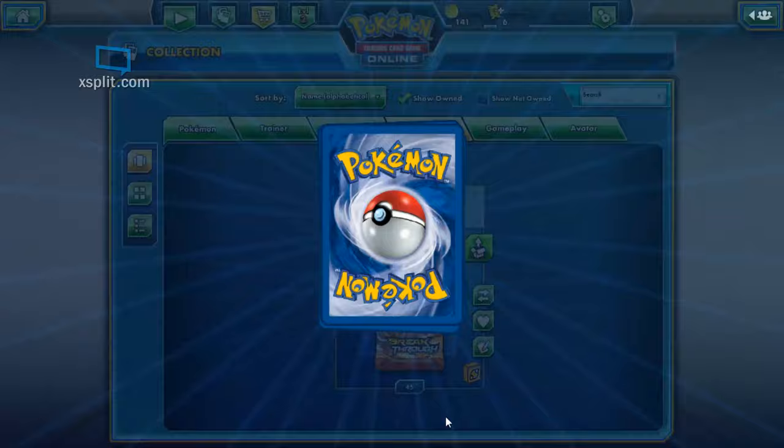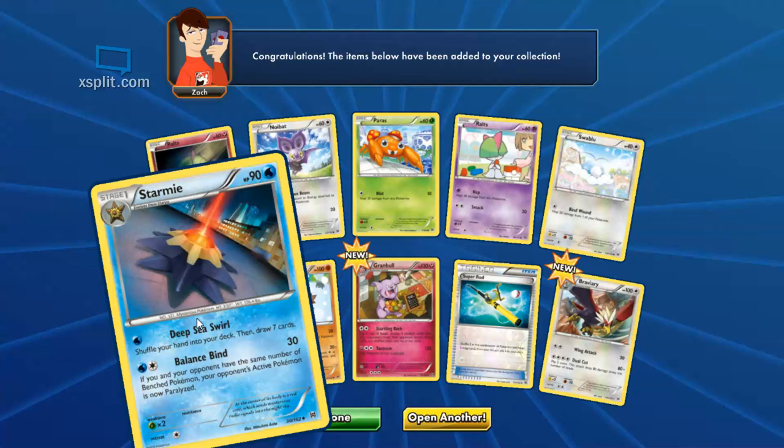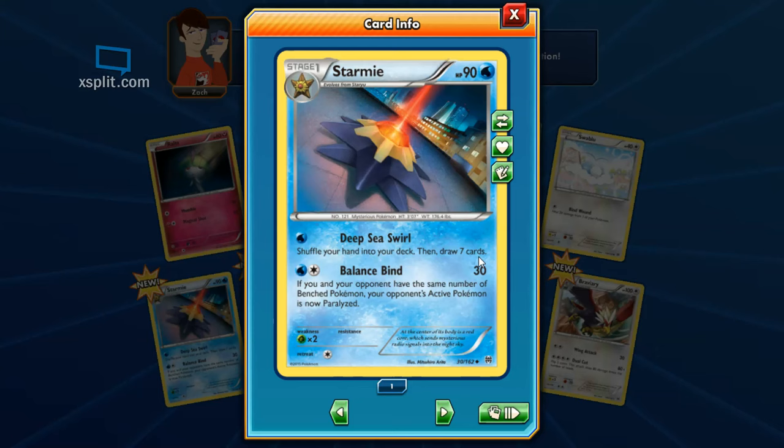Let's go for the next pack. We've got Starmie with Deep Sea Swirl — shuffle your hand into your deck then draw seven. That could get crazy — like, I don't have the cards I want this turn, just shuffle them back and draw seven more. Balance Bind for 30 damage — if you and your opponent have the same number of bench Pokemon, your opponent's active Pokemon is now paralyzed. It could come in handy sometimes, but there'll be a lot of situations where it does nothing.